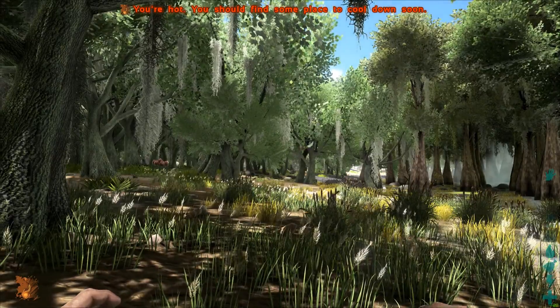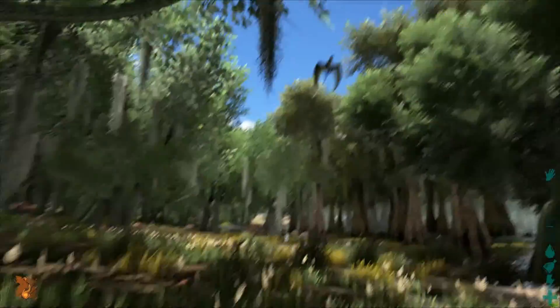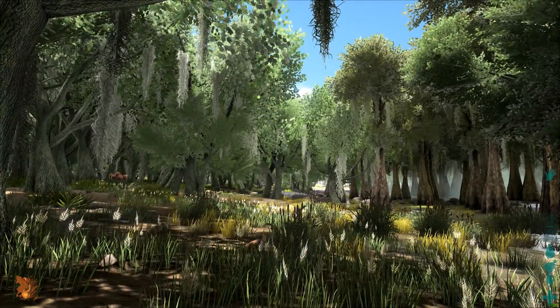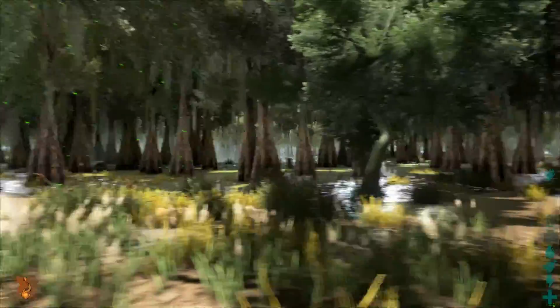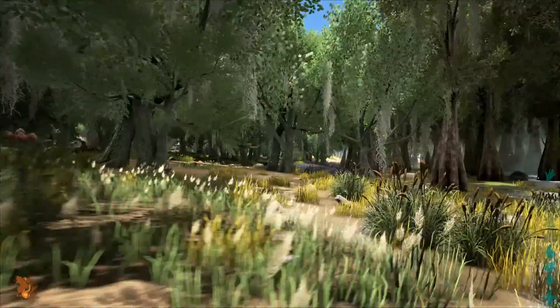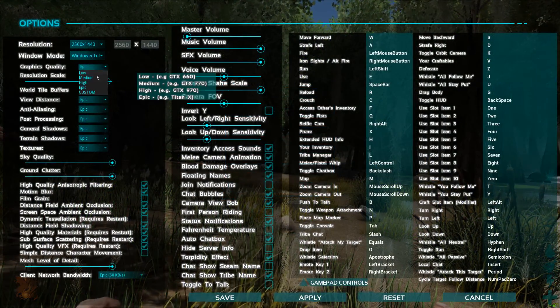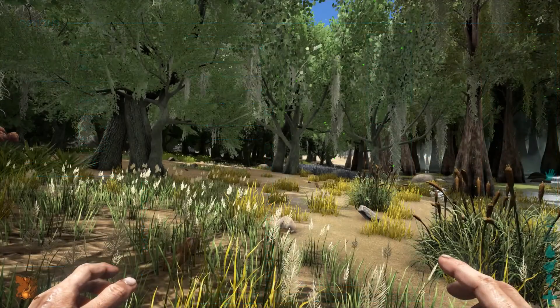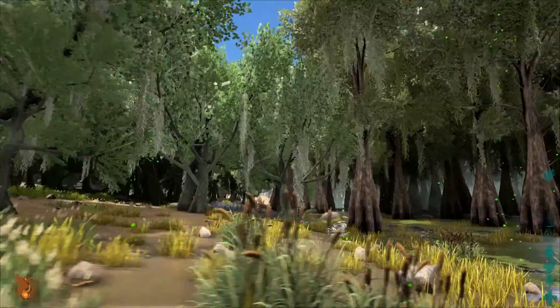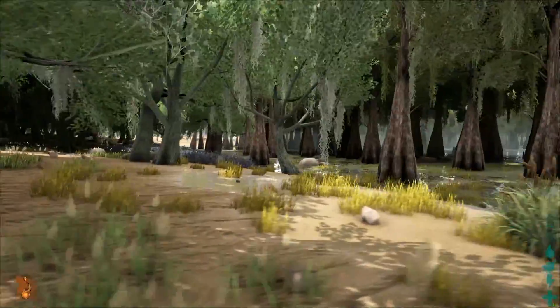Here we have ARK running on epic settings at 2K. We can see the 980 Ti is starting to struggle a bit — we're seeing high 20s, just under 30 frames per second, which to some people is playable but I would say it's a little low for my liking. Let's see what happens if we change it from epic to high — that seems a bit more friendly, now we're seeing mid-40 frames per second.